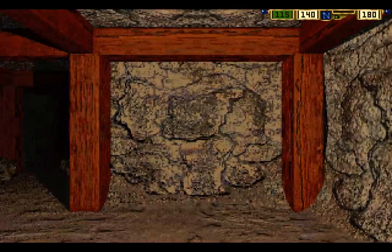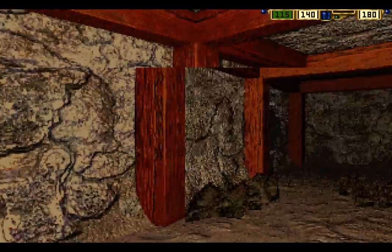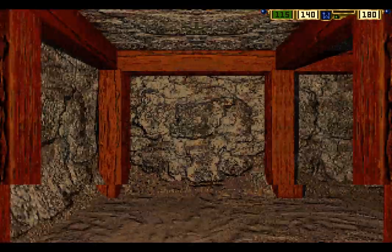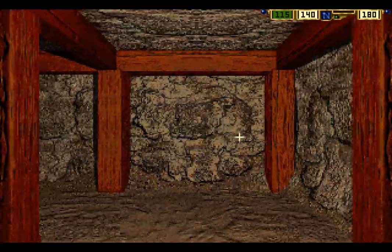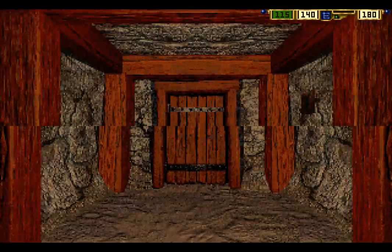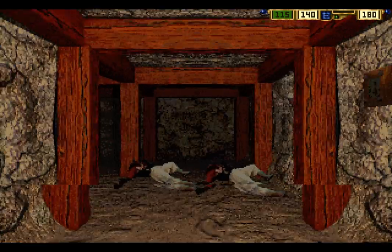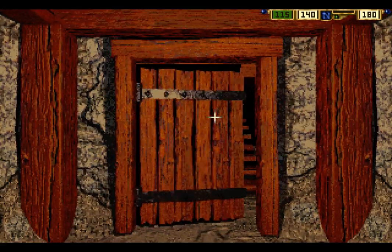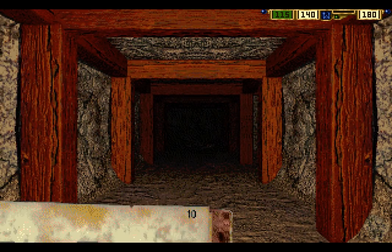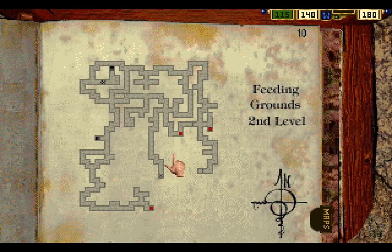There's still a little bit of the second floor of the feeding grounds to explore before we move on to the most important floor in the game — not for the reason you think it's important. We're going to go around these corners and head over to that second floor. At this point, I know this route so well that I could probably do it without seeing where I'm going. I'd probably get lost, but I could certainly try. And we are back here — where haven't we explored? There isn't that much.